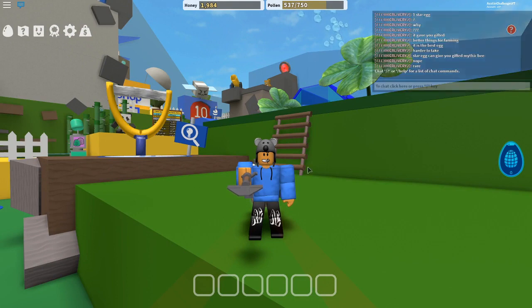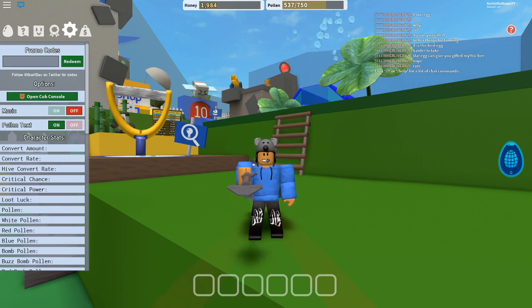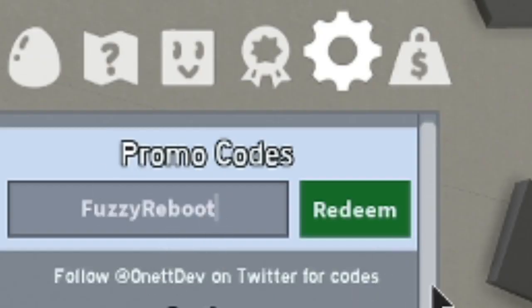Let's go straight to the codes right now. To enter codes, click on the systems button — it's like a little gear icon — and then enter promo codes. The first new promo code is going to be 'FuzzyReboot' — capital F and capital R — and boom, we just redeemed that for some really cool stuff.